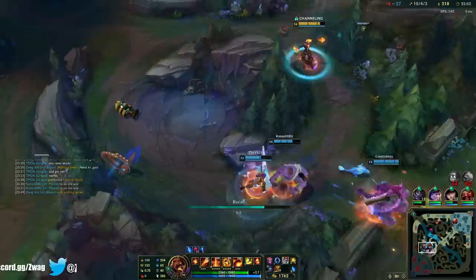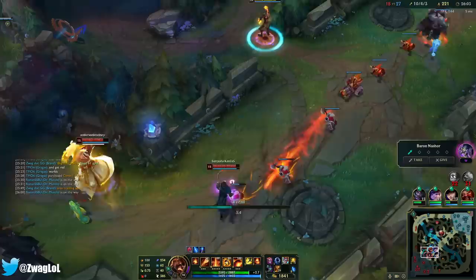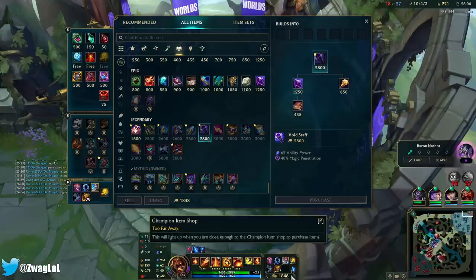Yeah, my passive does so much — Liandry's at 25, this is at 700. The scary thing is, though, even with Force of Nature, that dude Deer could one-shot me.